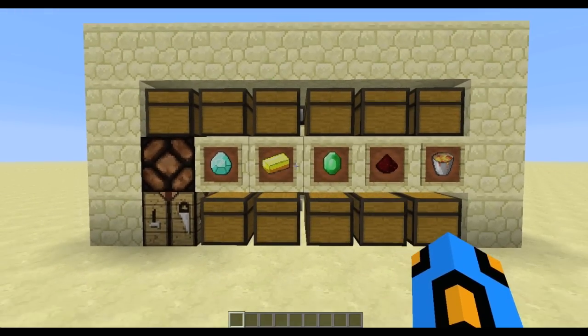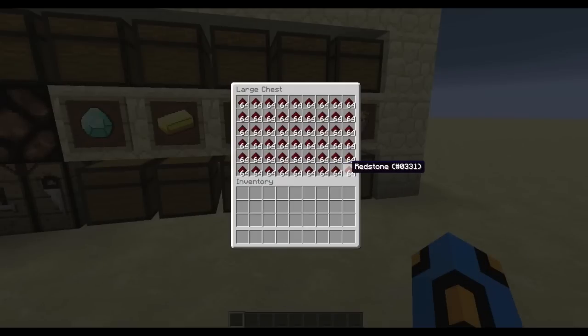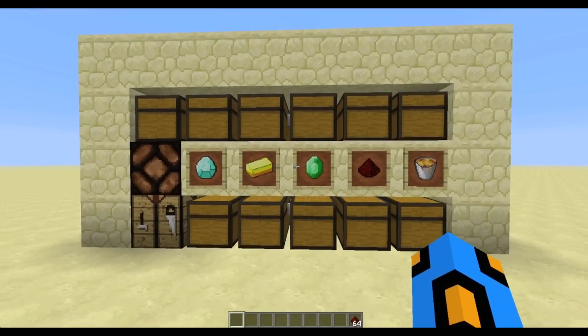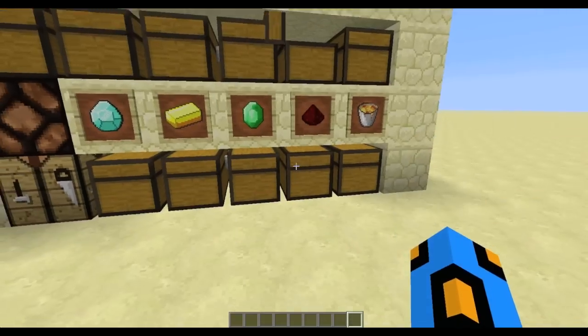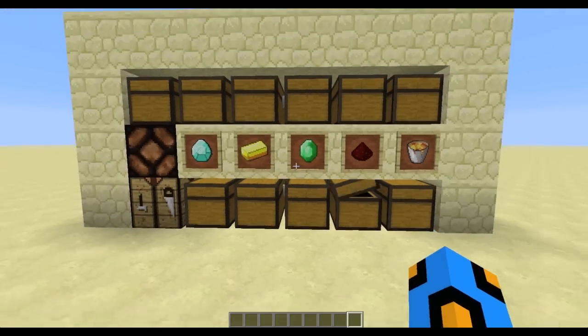Now, what we mean by 'virtually infinite' — just look at this. We've got our full redstone chest. Let's grab a stack and look at that: the chest starts refilling itself because it has reserve storage in the back, which is pretty awesome. Additionally, even when the input chest is full, you can place your items in here and it'll start drawing them through, even if the output chest is completely full.